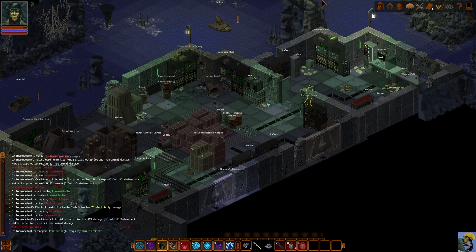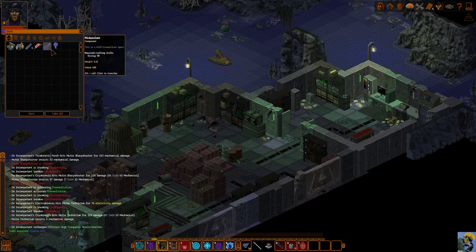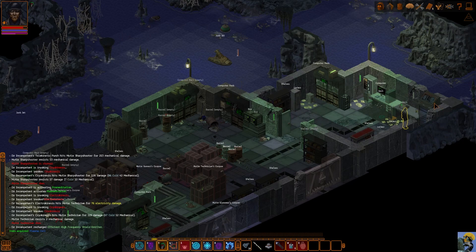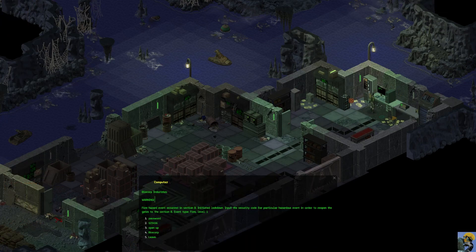Let's check in. What's in your main room? Plasma cell. Desk. We got some repair kits. Patching kit. Vehicle repair kit. And an incendiary collector. And a computer — BioCore Industries. Oh, it's a BioCore facility. Warning: fire hazard event occurred in section B, initiated lockdown. Input the security code for this particular hazardous event in order to reopen the gates to section B. Event type: fire level one. Look at these options — for password, we're going to call it... how about BioCore 1234? Password. Leave. All right, I can probably find it written down somewhere, maybe.